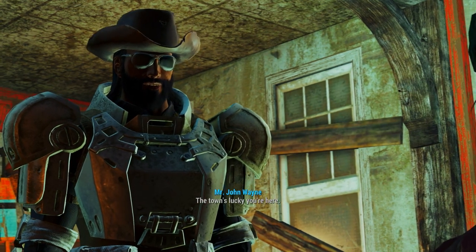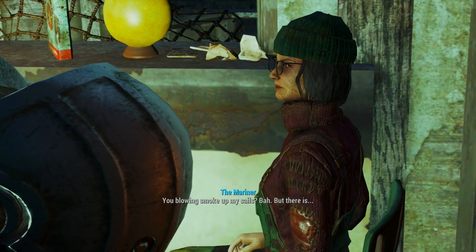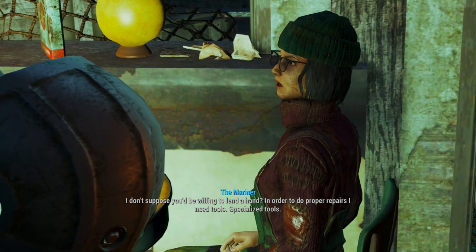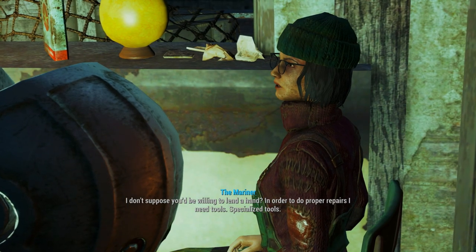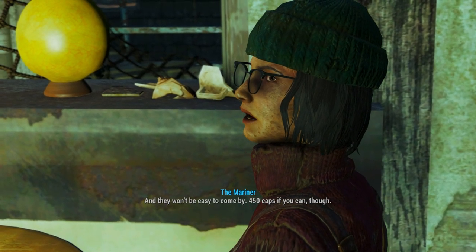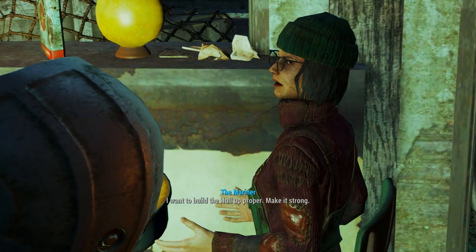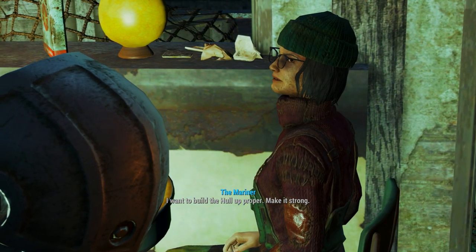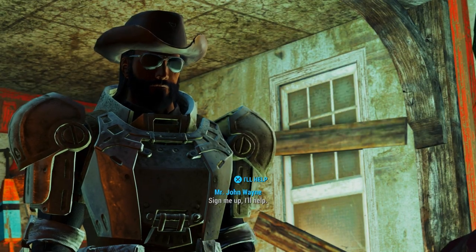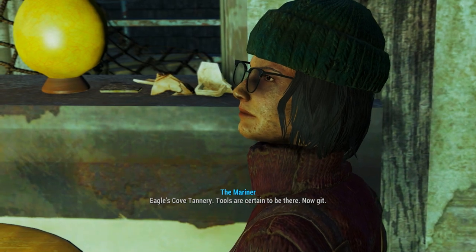'The town's lucky you're here.' She asks if I'd be willing to lend a hand. 'In order to do proper repairs, I need tools — specialized tools, and they won't be easy to come by. 450 caps if you can.' You've kept the walls together this long, why do you need special tools now? 'I want to build the hull up proper. Make it strong and keep those blasted crabs out — for good.' Sign me up, I'll help. 'Eagles Cove Tannery — tools are certain to be there. Now get.'